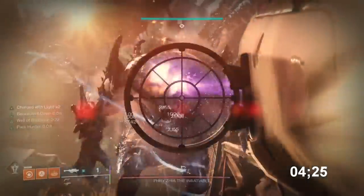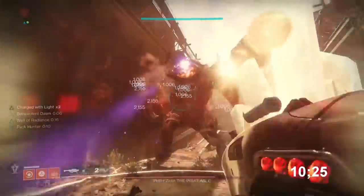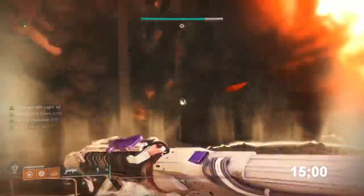Now the majority of players aren't the ones pressing 17 buttons a second to get the world's fastest Sanctified Mind kill. You want to know what rocket YOU should be using for boss damage? There are two types of people. Number one is the person who uses only their rocket — no special, just heavy spam. In that case, they're going to slap on a field prep clown cartridge Hothead.